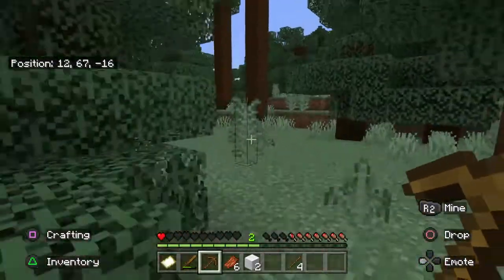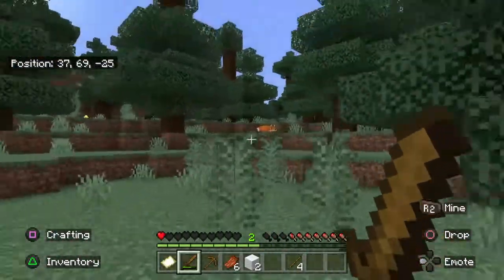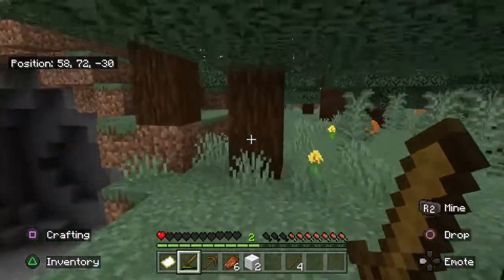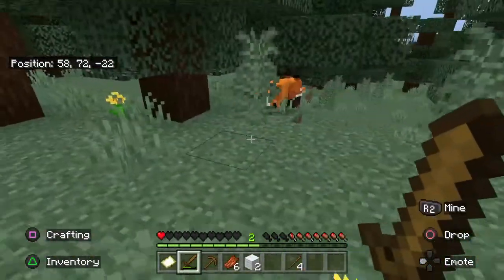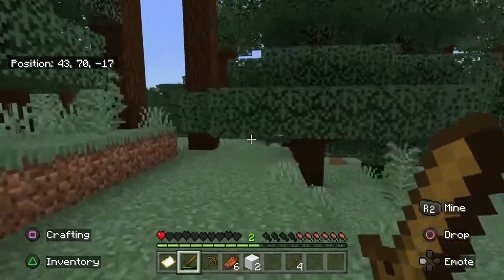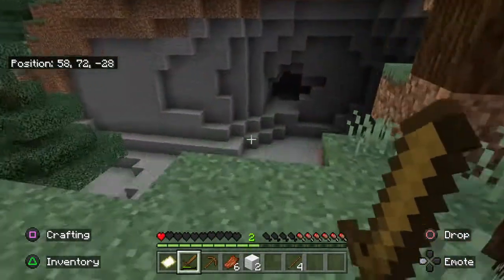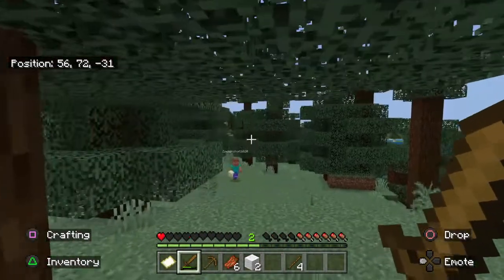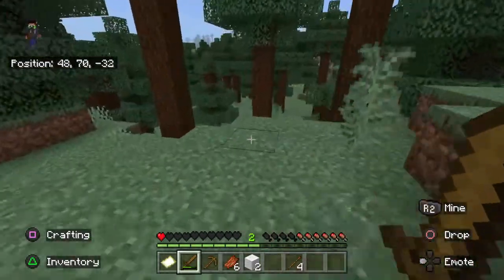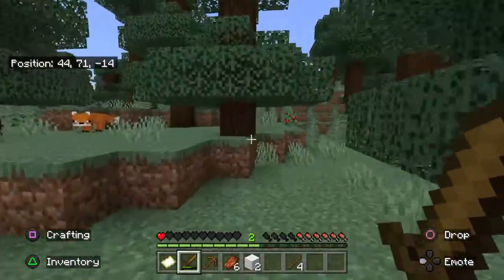There's a cow and a chicken — I thought it was a sheep for a second because all I saw was white. Oh another fox. Come on sheep, where are you? I found a good area for us to mine at — it's kind of to the right of our house. It's just a little hill with a bunch of stone on the side and it looks like there's a cave as well.